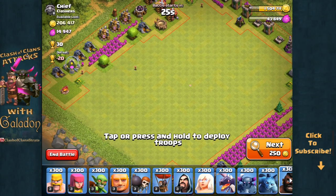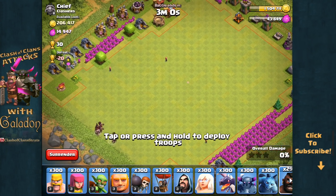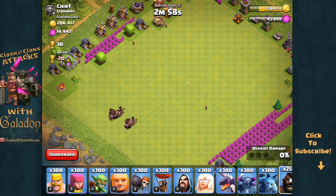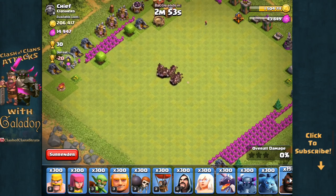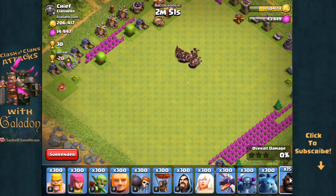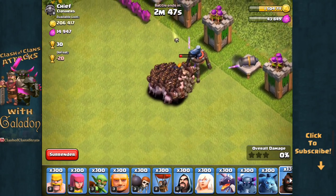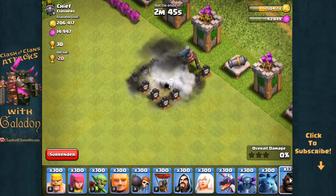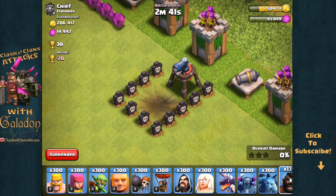I built this village myself — the master plan. I've got one giant bomb in the top right corner right next to that air defense, which is the closest defensive building, so I can amass the Hog Riders as I drag my fingers across the screen. I can't use any more fingers without having some problems on the developer build itself, but by the time they get there, there's a giant bomb — and there go 161 Hog Riders at the same time.